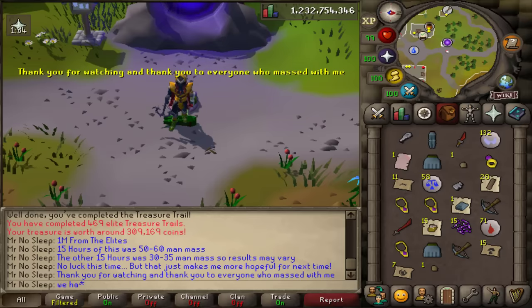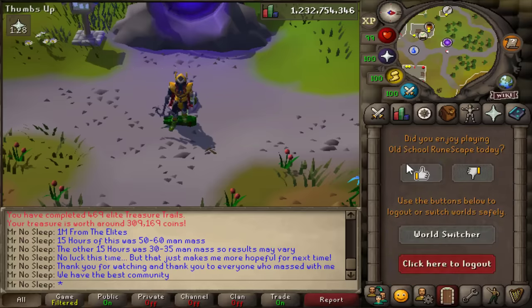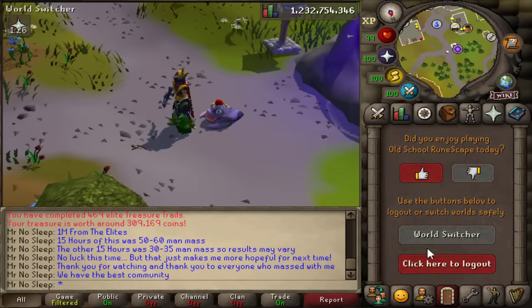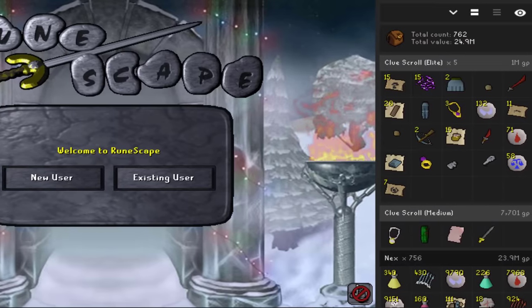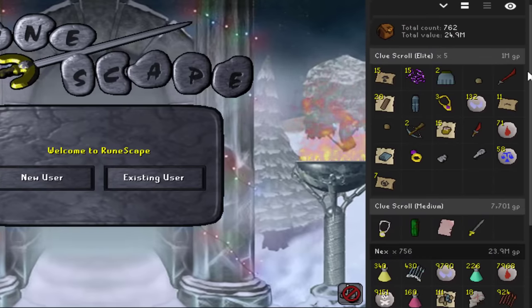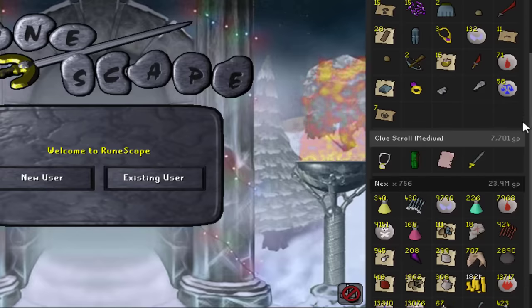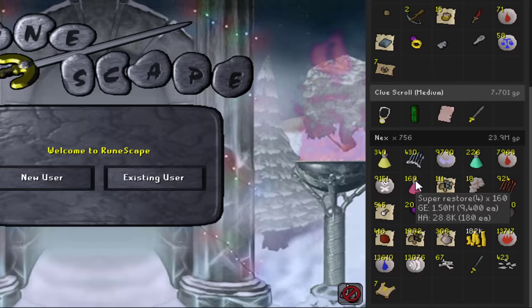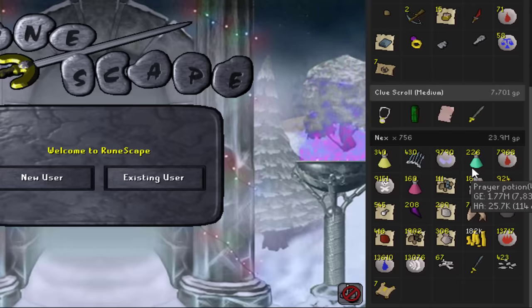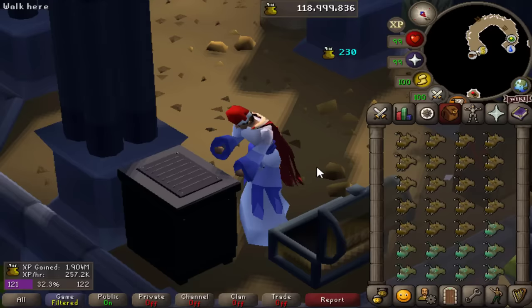Thank you to everyone who massed with me. Here's the RuneLite loot tracker - it only said I killed 756 Nex but I clearly killed 800. The loot tracker is really accurate but it just didn't track about 44 kills. What if I would have gotten a drop on one of those kills - you guys wouldn't have been able to see it on the tracker.